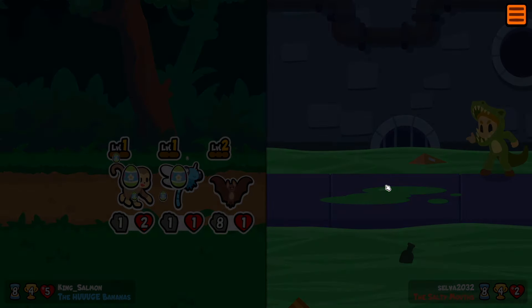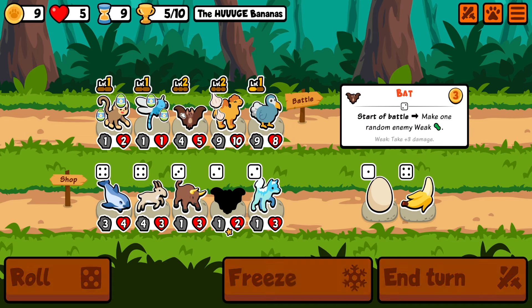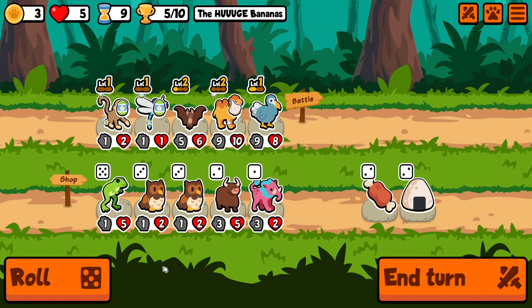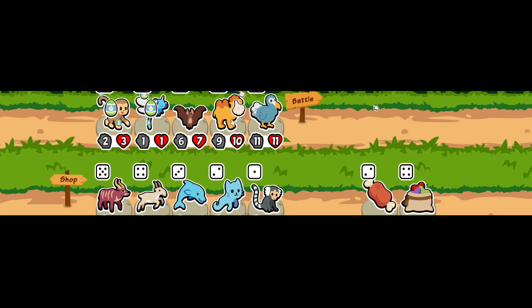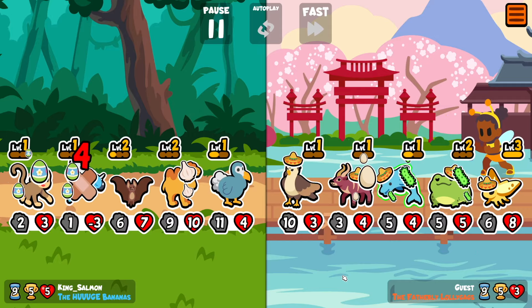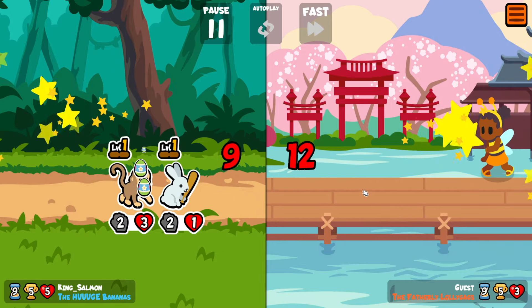Okay, we're fine. So maybe we keep him in front until we lose a heart. Maybe a level three Bat as well. Nothing. If we get the level three Bat, then that'd be great. So we get a couple triggers off of the Camel, which is great, and we're good.